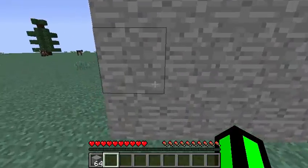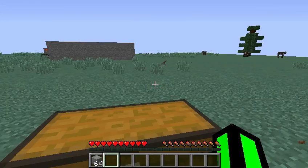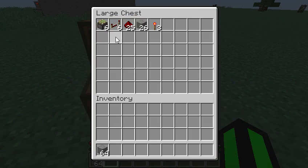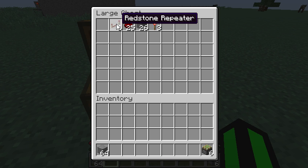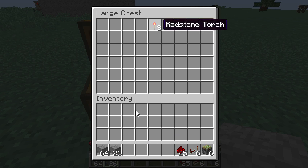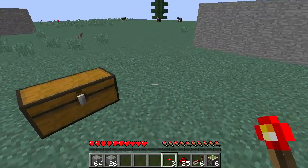Here are the resources you're gonna need for this door: six sticky pistons, six redstone repeaters, 25 redstone, roughly a stack of your block of choice, and three redstone torches.